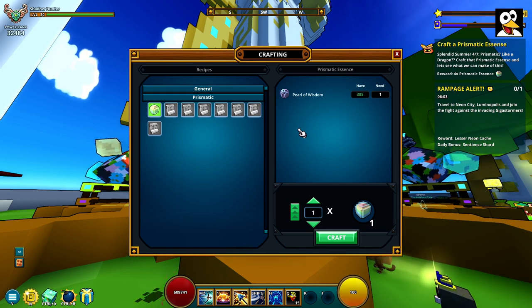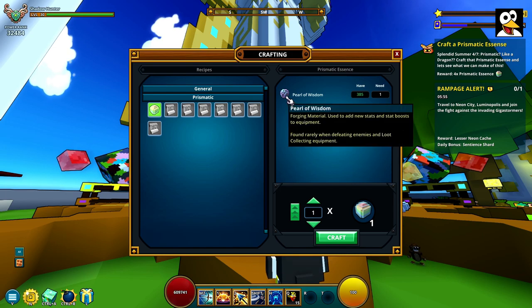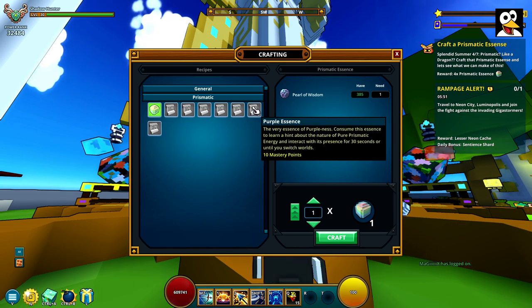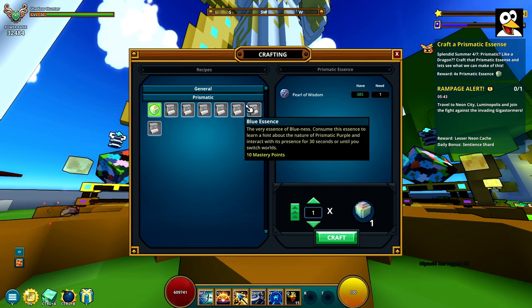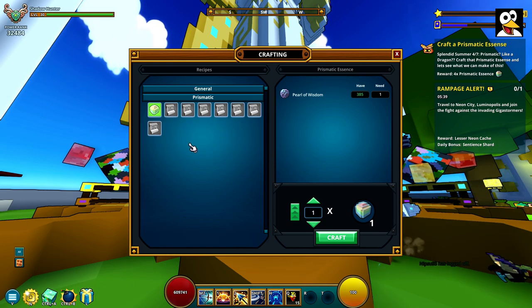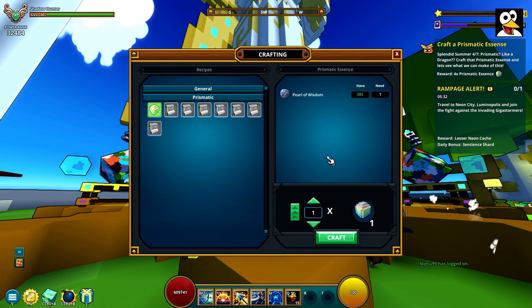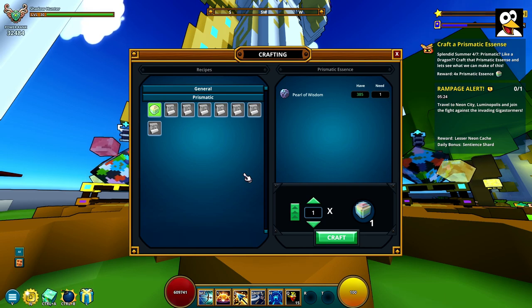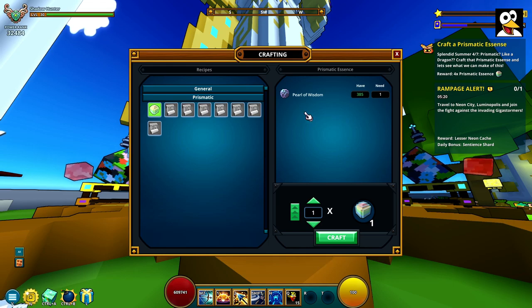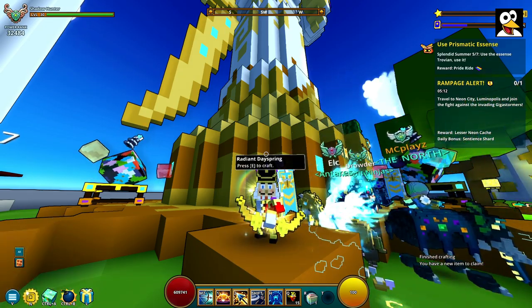If you don't have access to pearls you can buy one on the marketplace — they're pretty common, though they might go up in price since people need them for this event. You only need one. I haven't done the essences myself yet, but I believe this is just the first step, and crafting it completes step four.